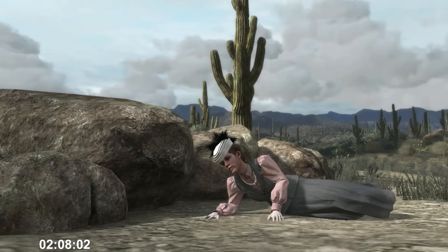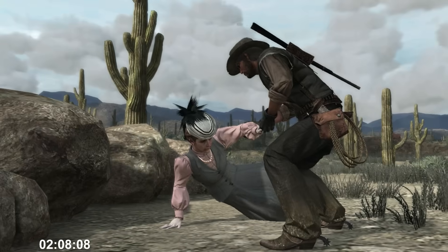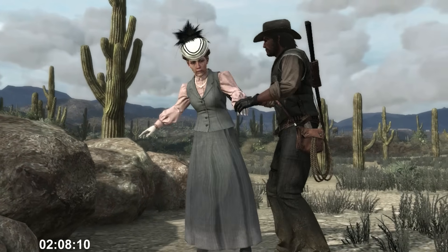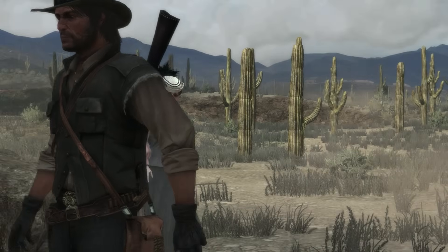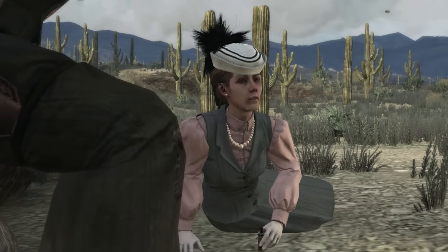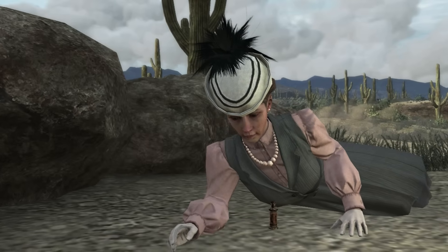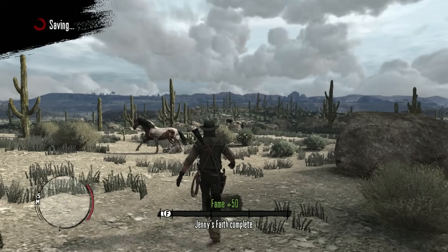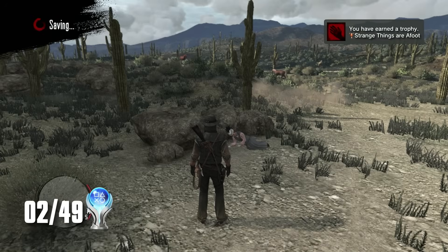Right now I'm trying to collect the Strange Things Are Afoot trophy, which I'll get for helping out a stranger. I just found one in the middle of the desert — what luck. Clearly the lady has lost her mind after spending hours stranded in the desert heat. So I bring her some medicine from the nearby town, and she thinks that God himself sent me to rescue her. She declines her ride back into town, so I leave her to die in the desert, which earns me 50 fame and 100 honor. And there's my trophy.